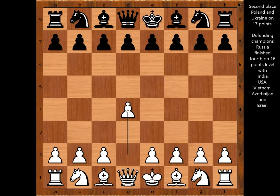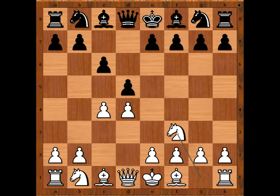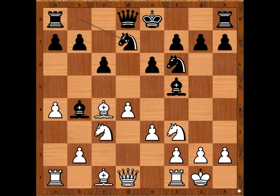Elitsa Raeva started with d4. Ariel Barrett played d5, c4, c6 — going for the Slav Defense — knight to f3, knight to f6, knight to c3, d takes on c4. This is now the Slav Defense; if e6 then we would have the Semi-Slav Defense. d takes on c4, a4 preventing b5, bishop to f5, e3, e6, bishop takes on c4, bishop to b4 — fighting for the control of the e4 square. The most played responses here are queen to b3 and d3.